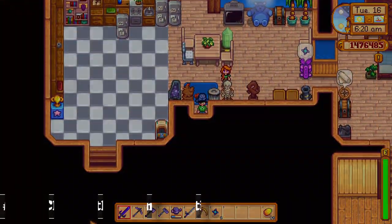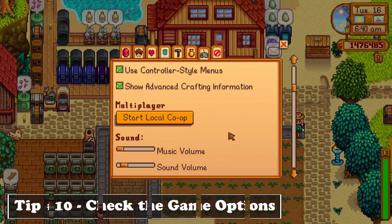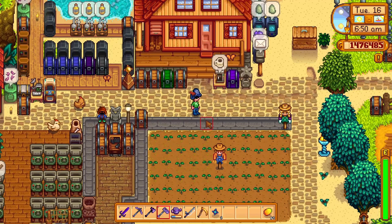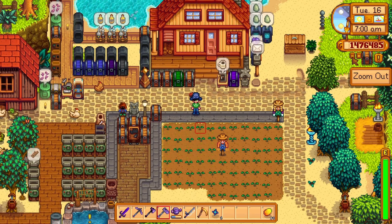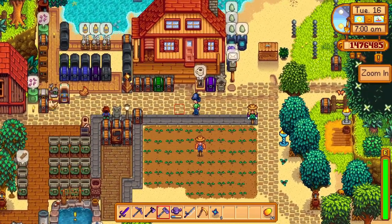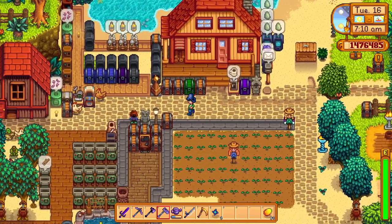When you start the game for the first time, you should always check the game menu and set your preferred options, because there are a lot of helpful additions there. You can set it to show where you hit with your tool, which can save you on wasted energy. And also the zoom buttons, which can be really helpful when you zoom out since you have a bigger field of view and won't miss any extra forageable items or more.